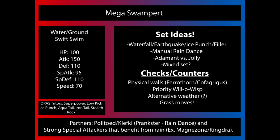Swift Swim is definitely the ability for this Pokemon, because with Swift Swim it's going to double your speed. With an Adamant nature, you're looking at around 478 Speed, which is enough to outspeed just about everything in the tier outside of Ninjask with Speed Boost or Speed Forme Deoxys, which aren't really worth accounting for when theory crafting.